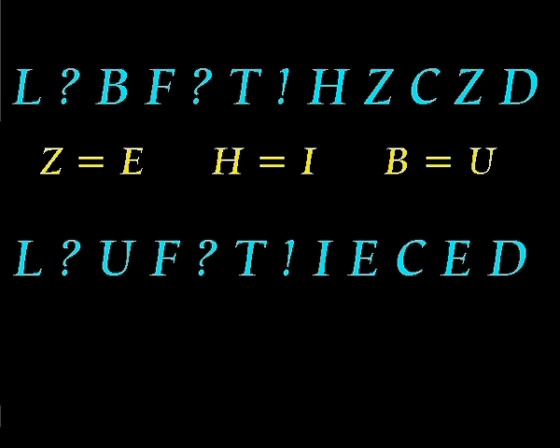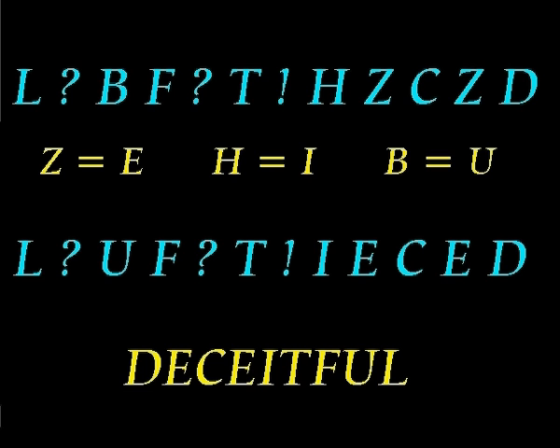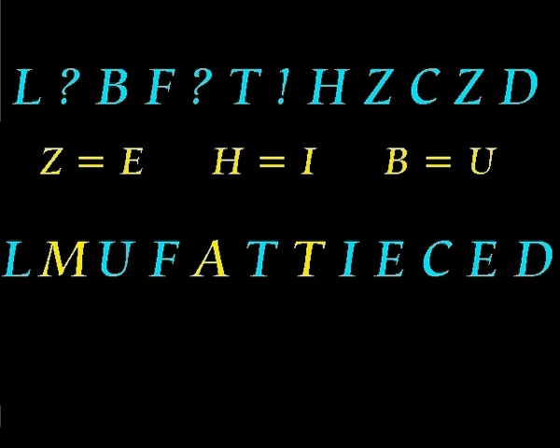And this is what we get if we make those substitutions. There are, in fact, two plausible solutions. One is that we're meant to ignore the question marks and exclamation marks, in which case the remaining letters, in reverse order, spell out the word 'deceitful.' XOR is deceitful all right. But just maybe he's deceitful enough to have put this rather obvious solution in front of our faces as a red herring. The other possibility is that the question marks and exclamation marks stand for unknown letters, and I have found only one combination that produces a meaningful word.